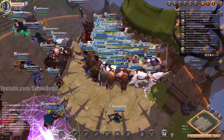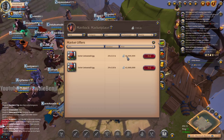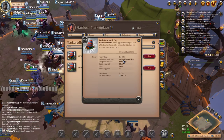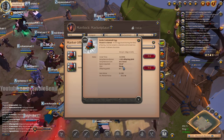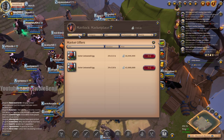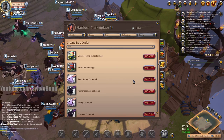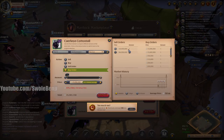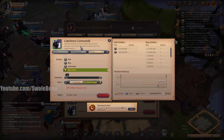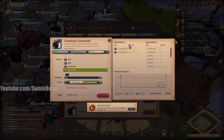I've shopped around at different markets and found the Cottontail egg in Martlock to be the cheapest at 39 million silver. You have to grow it in a kennel and it has about a 20% chance to yield a baby. If I were to buy the mount directly, searching cottontail in buy orders shows the mount listed around 40 million — so waiting two days saves 1 million with a chance to get another one.